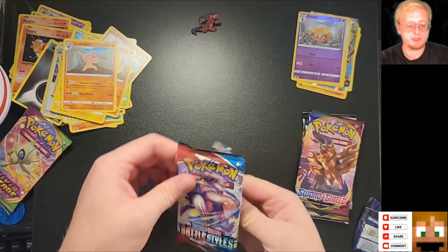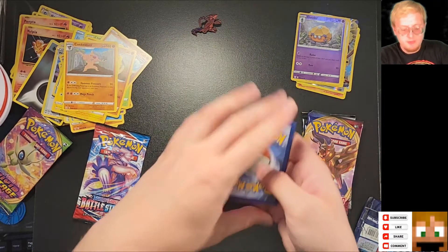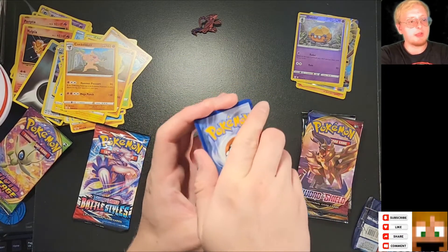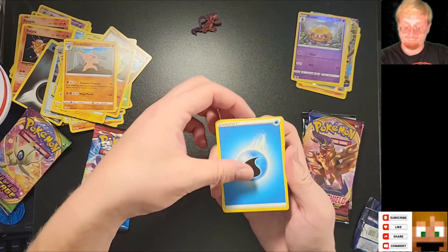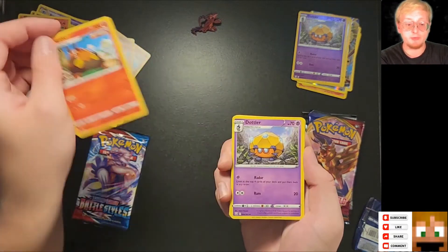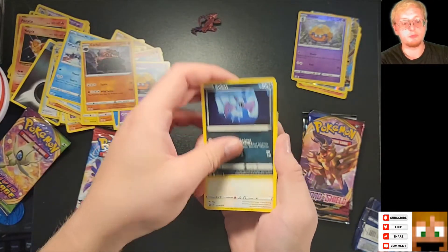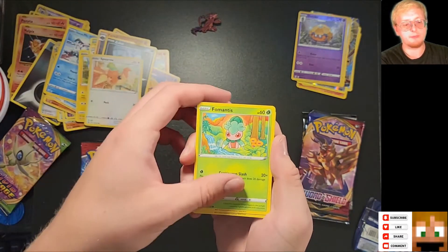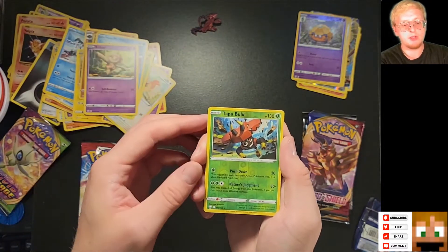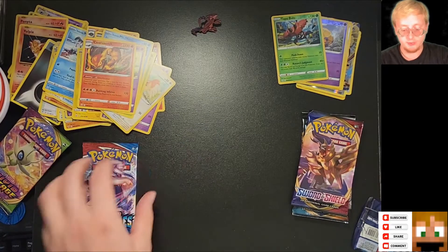Battle Styles, second time. Psychic — okay, that's fine. Pig Knight, I literally have five of these. Dottler, Karkol, Zubat, Spearow, Fomantis, another Galarian Mr. Mime, Ball toy, Tiki Masala, and Senti Scorch. Great, okay.